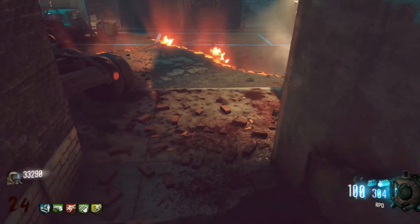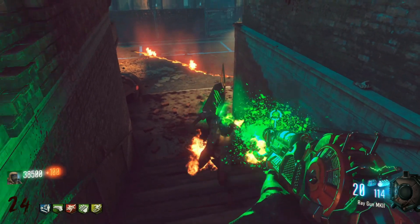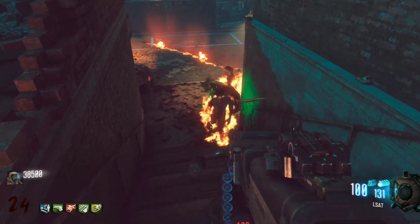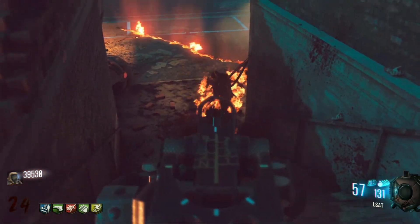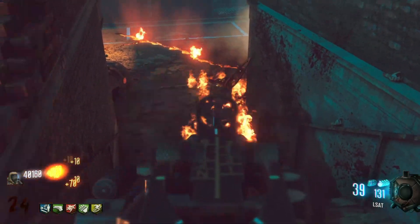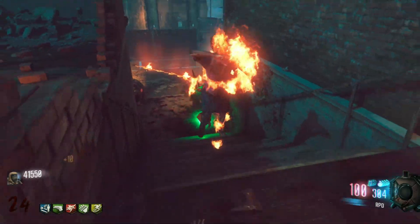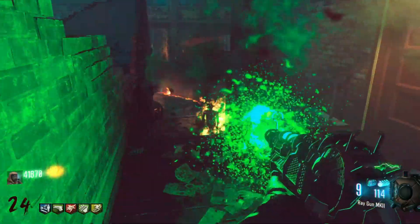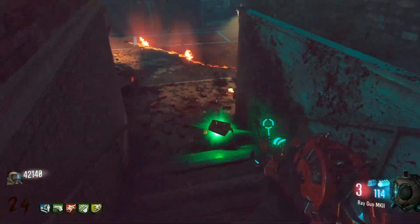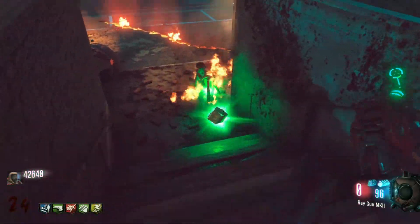Damage is not the only important thing in zombies. How many points you get and how fast the rounds go by are also key factors. So I decided to spend two separate 10-minute sessions on Town Reimagined — one using the M14 and one using the Olympia. My goal is to see how far I can get and how many points I end up with after 10 minutes. I will not be picking up any power-ups, since a double points with the M14 compared to not getting one with the Olympia would affect the total points.